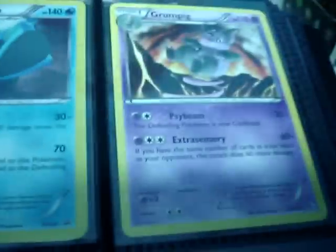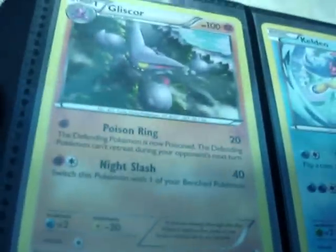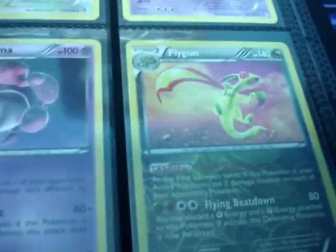And Boundaries Crossed — that's a promo by the way. More Boundaries Crossed cards: holo Gliscor, holo Dusknoir, Shaymin in normal and two in reverse, reverse White Kyurem, reverse Flygon. Got lots of Golurk, none of them in reverse.